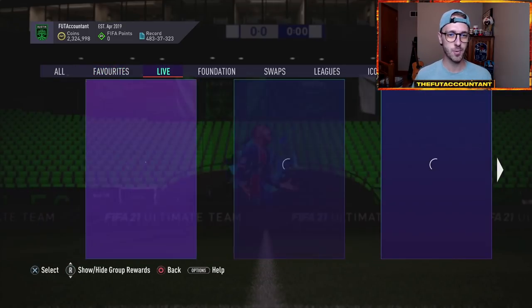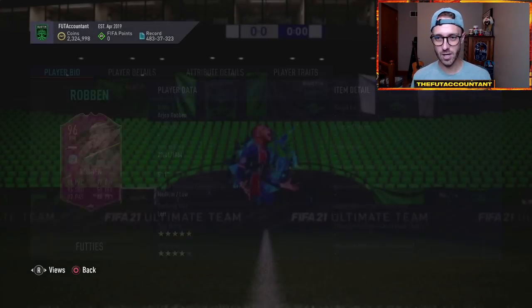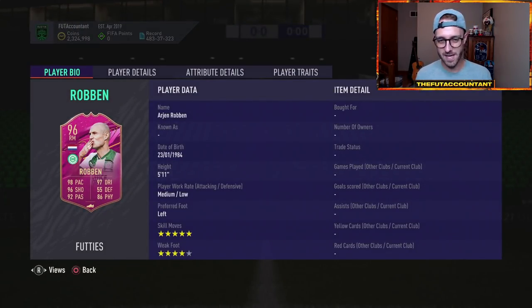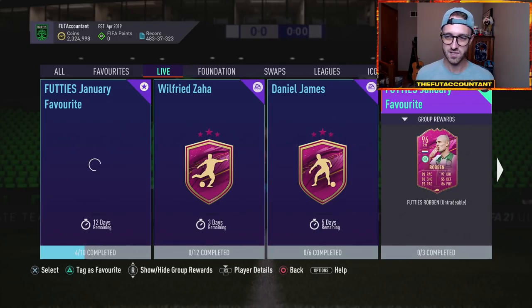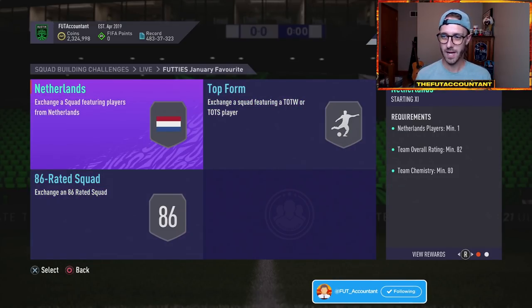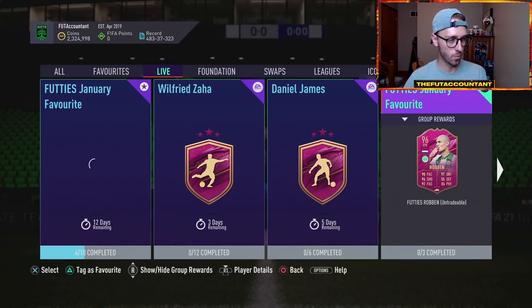Yesterday we had two new SBCs, and that was the Robin — a 96 rated item, five-star skills with a four-star weak foot, based off of his flashback SBC from January which is a legendary card in this game. The only thing I wish they would have done is mess with that attacking work rate. They did it with Dybala, moved him from medium-medium to high-medium. If they would have made this a high-low card, a high work rate on the attacking Robin would have been insane. It still is great — a legendary card in FIFA 21. This SBC will actually be pretty cheap when the 82s and 84 market drops down. It's 250k right now, but if 82s get out of the sky at 4.5k, that SBC is going to be very cheap and very craftable. It's out for six days, so it will expire after the 85 times 10.